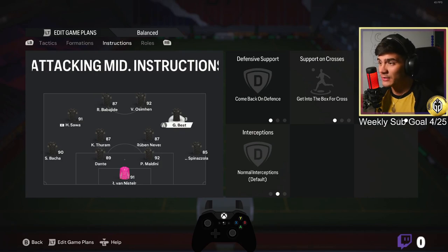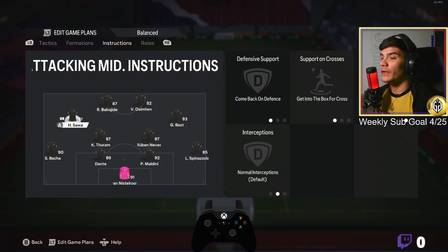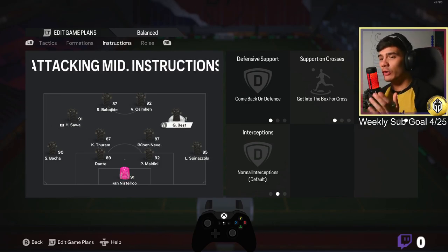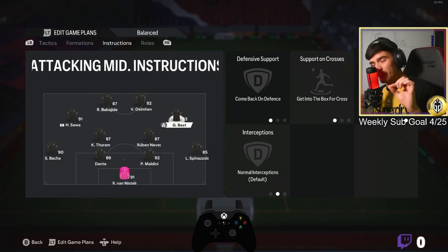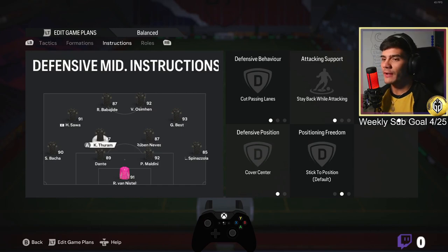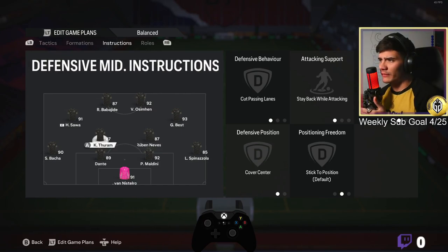Your CAMs need to come back on defense — make sure they've got a high work rate if you can. The other important thing for your CAMs is to get into the box for crosses, so they're making runs into the box. If your CAMs have very good work rates, they'll be up and down constantly, creating chances.